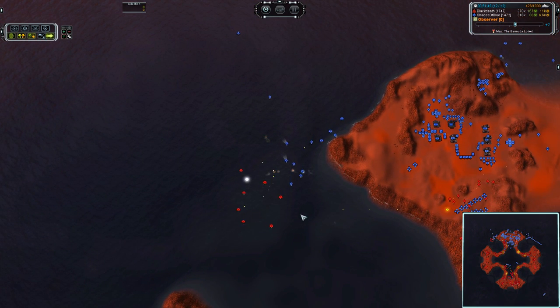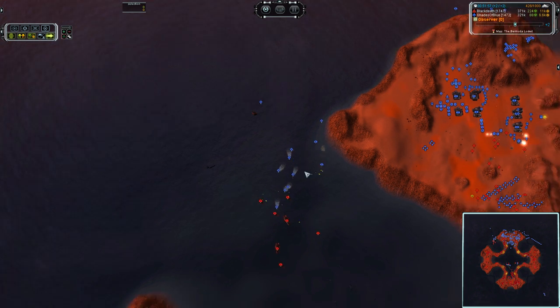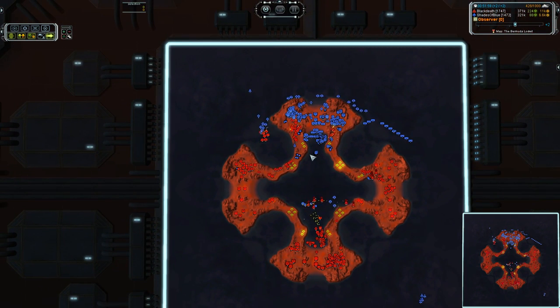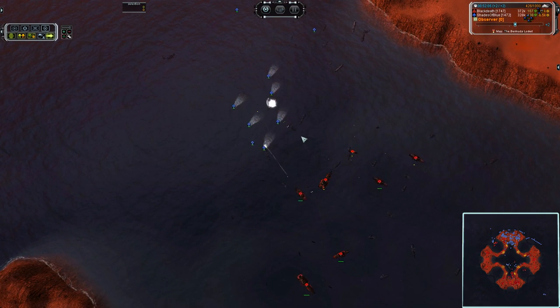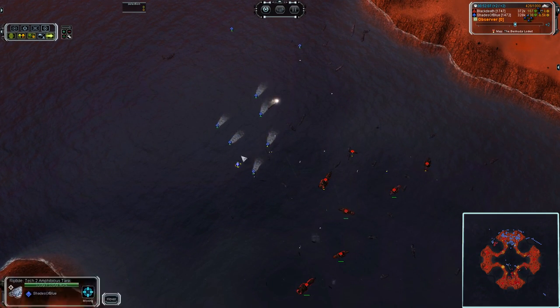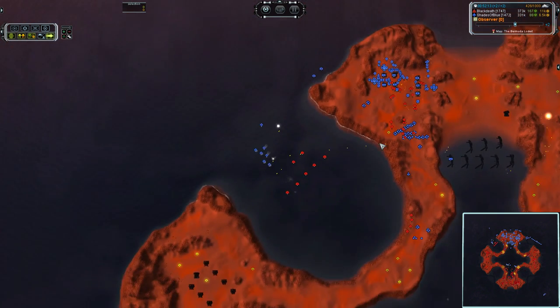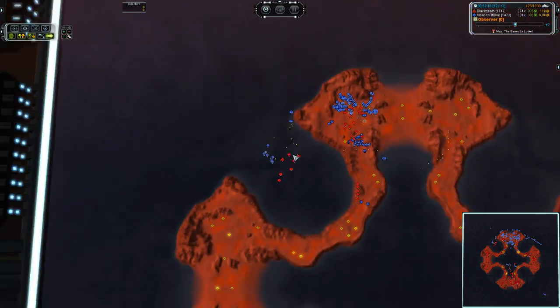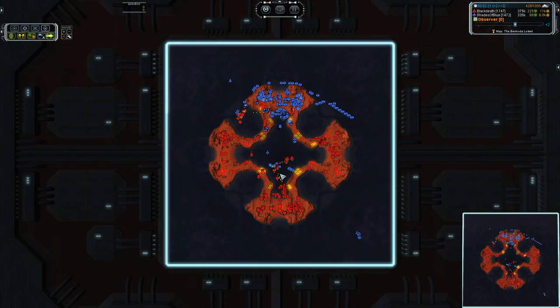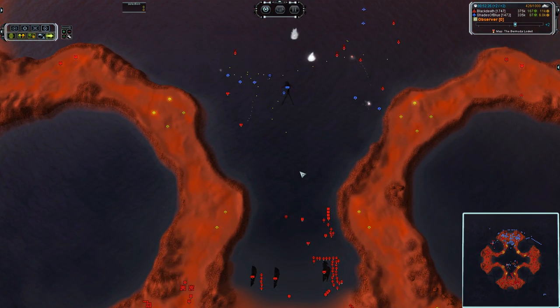Hover does severely outmatch T2 units as far as DPS versus mass cost goes. So hover will win versus T2 Navy if it gets all up in the middle of your units. But if you're able to pull back and use your range, hover tanks should theoretically never be able to touch your T2 units as long as you're kiting effectively.